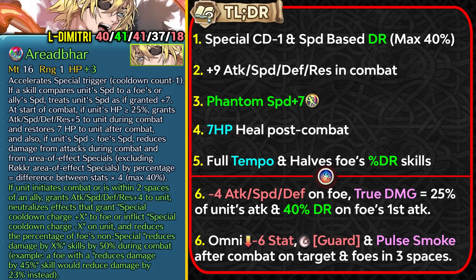He can also heal up 7 HP after combat, and he gets the full Tempo effect which completely neutralizes any guard skills or special acceleration skills from opponents. He can also pierce through the damage reduction skills of opponents by 50% — the kind of damage reduction piercing we've seen on physical Null Follow-Up and Tempo Force skills.